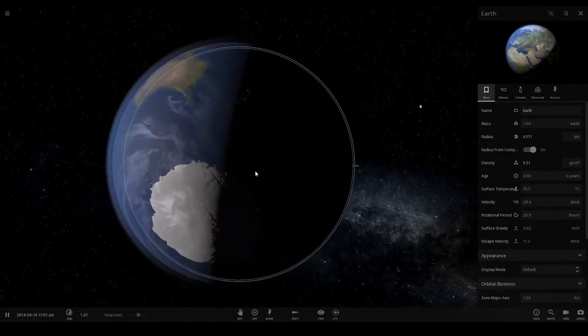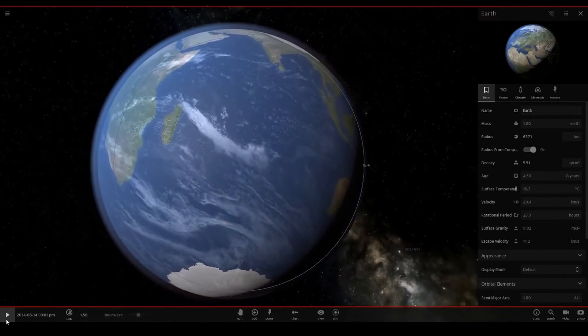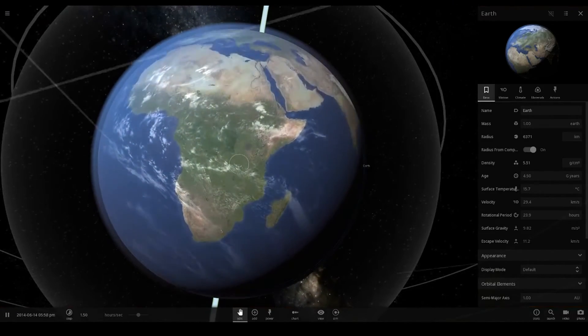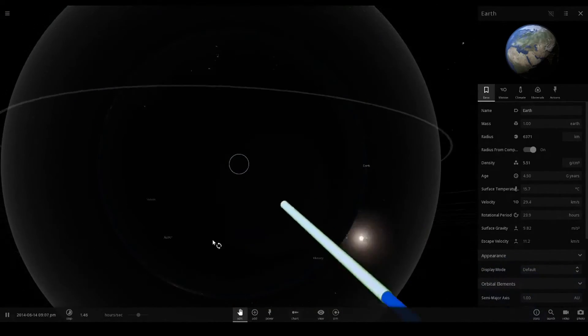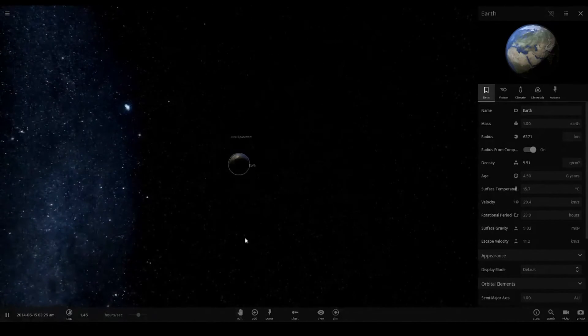Let me check if there are actually lights on Antarctica or if that's just higher land area. I'll put all of Antarctica in the dark — yeah, Antarctica has no lights.